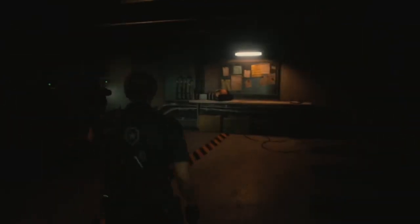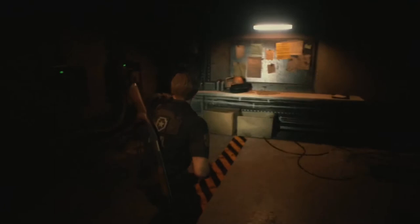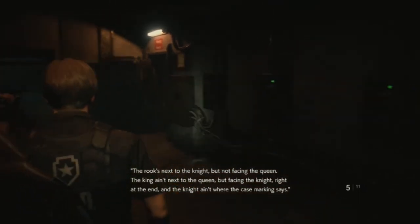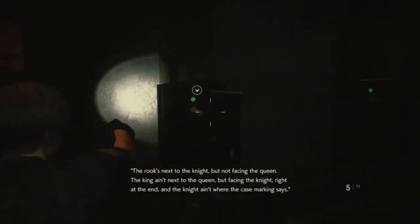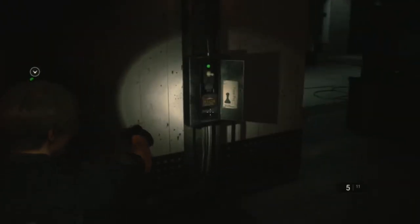That was the absolute most challenging thing I had to face, because this was one of the only puzzles that felt completely different. Everything else was pretty easy, but trying to read that is a little bit difficult. One more time: king, bishop, queen on the left-hand side, and on the right-hand side: knight, rook, pawn.